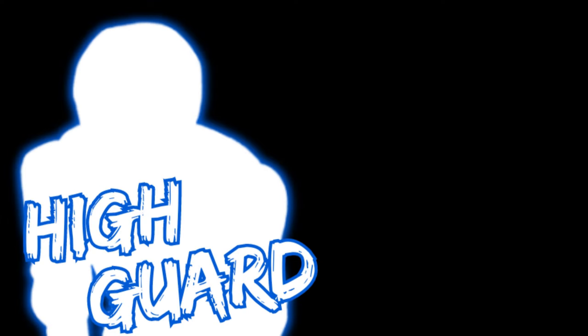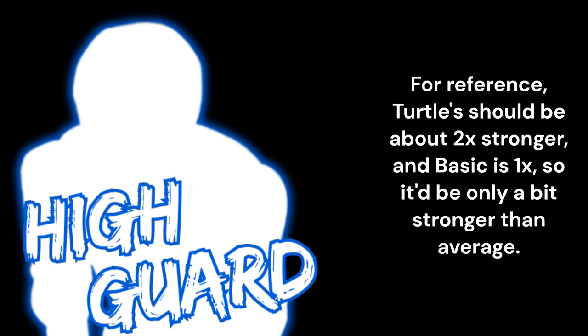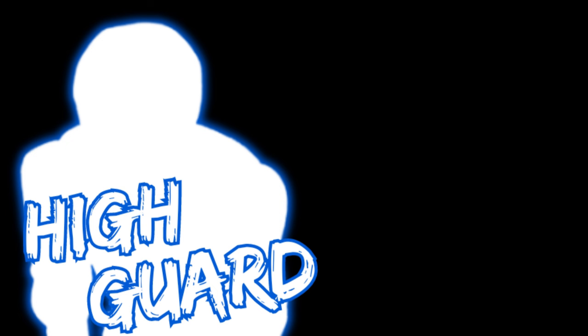Moving on to its stats. High guard has a solid list of pros, including good dashes, good light attack power comparable to smashes, and it also has a stronger block. It wouldn't be as strong as turtle's block, but it would be stronger than basics by a bit. Turtle's block should be around twice as strong, so I'd say high guard would be around 1.25 times as strong. It has another pro that I'll get into when we talk about the gimmick.